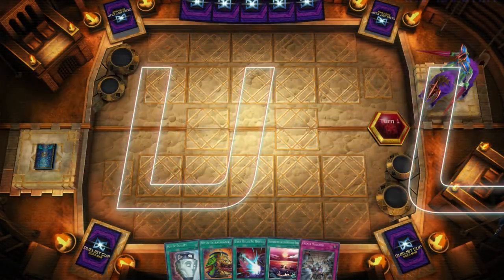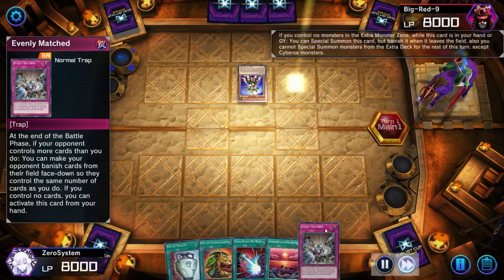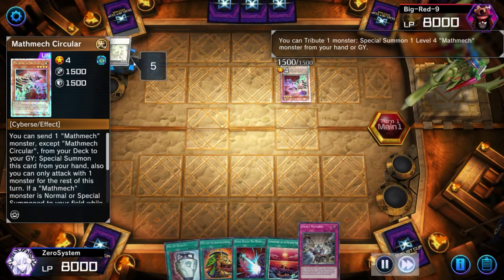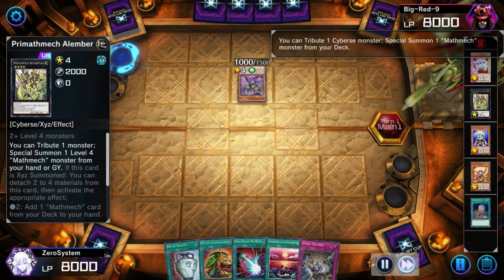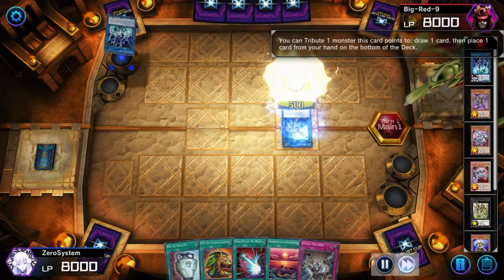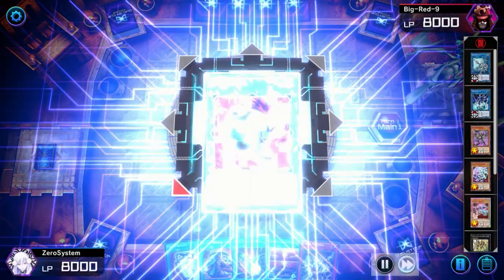In the next match I lose the coin toss again, going second — that's okay. We actually draw Dark Ruler and Evenly Matched this time, which is pretty good. The opponent reveals they're on Mathmech, doing traditional Mathmech plays: Albert detach to search Circular, activate Circular, dump Nebula. They've got a lot of Mathmech names in rotation now. They get the Super Factorial — this is the problem card for many decks if you can't stop it. They go into the link place, normally wanting to go for Heat Soul for draw power, because with Super Factorial going into Laplacian is very strong.